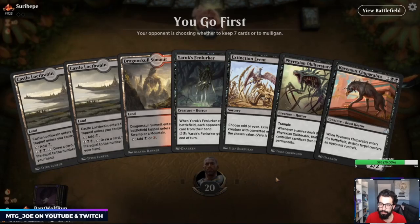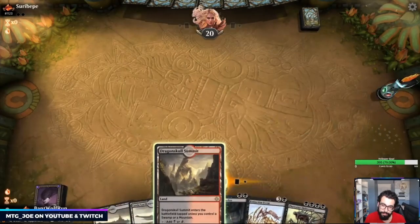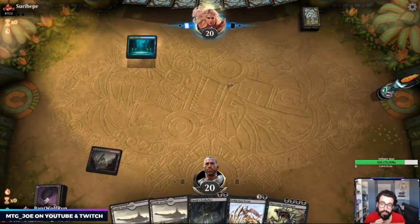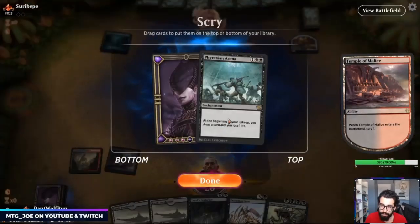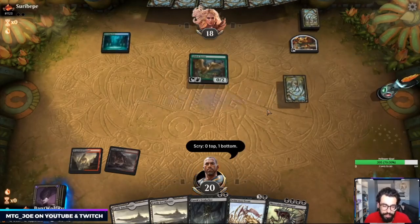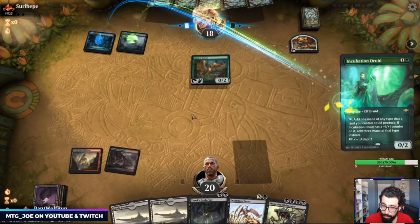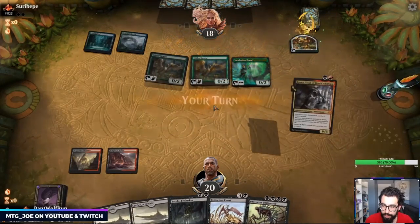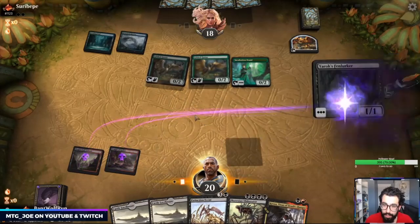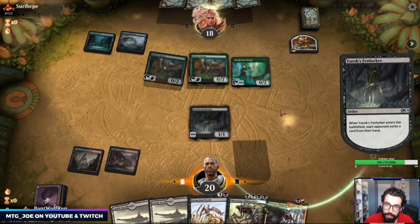I think we keep this. In the dark — would I rather Chupacabra or Obliterator? I think Obliterator. Mana base is a bit awkward right now. Against creature-based decks I usually don't want the Arena — that's more for control matchups. This could be Simic Ramp, Simic Ulamog. Okay, so we do have a clean answer for Ulamog in the form of Extinction Event.